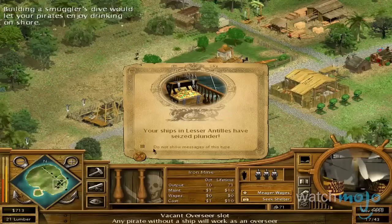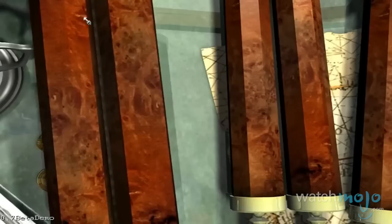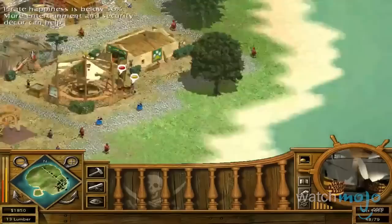Number 7: Tropico 2: Pirate Cove. Island management is always interesting, but the infusion of pirates doubles the fun. You are the Pirate King, in charge of a pirate island, and tasked with keeping the locals in line.